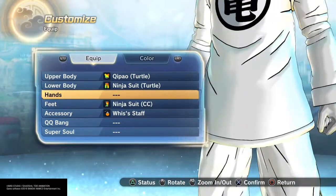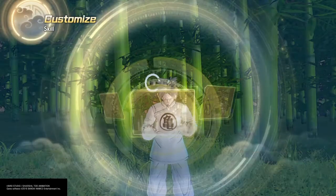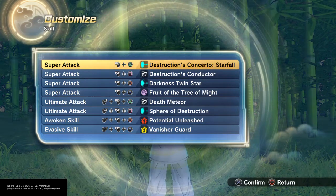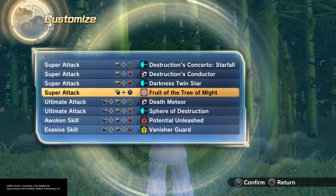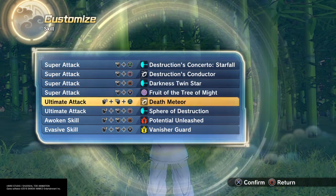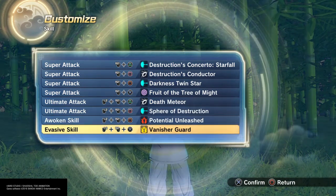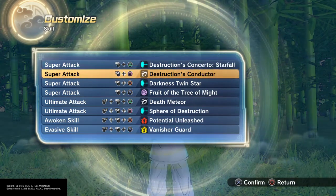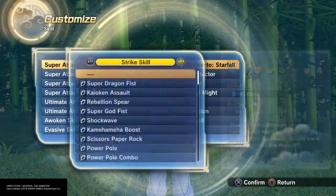He is tall — 182 centimeters, which is about six foot — and slim. Move-wise, he can basically do anything: he had all the releases, all the nature types, the rinnegan, the Sharingan, Mangekyo Sharingan, eternal — everything. I personally like the fruit aspects so I made him eat the fruit just like his mother Kaguya did. Death Meteor for the meteors, Sphere Destruction for an immense power ball, fireball jutsu, Impenetrable, Vanishing Guard, Potential Unleashed, and I used the Conductor to get Starfall — balls that follow him like Darkness Twin Star.